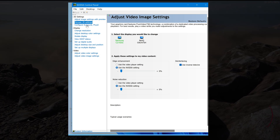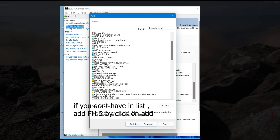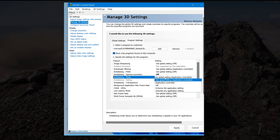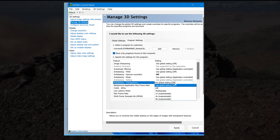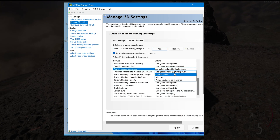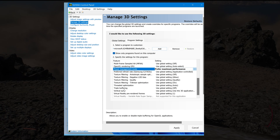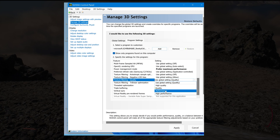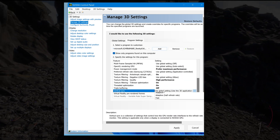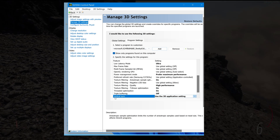Open Nvidia Control Panel, go to Manage 3D Settings, then Program Settings, and select Forza Horizon 5. Make the following changes: Anti-Aliasing Gamma Correction: Off. Anti-Aliasing Mode: Application Controlled. Anti-Aliasing Transparency: Off. CUDA GPUs: All. Low Latency Mode: Ultra. Power Management: Prefer Maximum Performance. Shader Cache: On, only if you are using an HDD — no need to enable it for an SSD. Texture Filtering Quality: High Performance. Threaded Optimization: On. Triple Buffering: Off. Vertical Sync: Use the 3D Application Setting. Apply these settings and players will see a noticeable improvement in FPS and Forza Horizon 5 stuttering will be fixed.